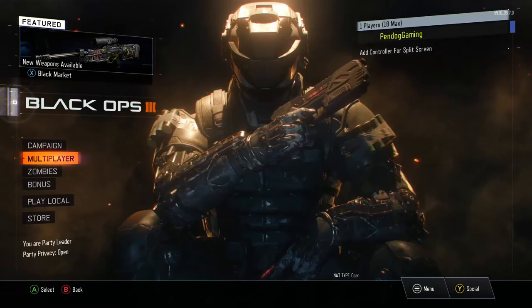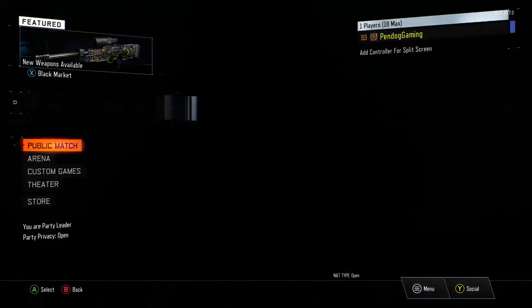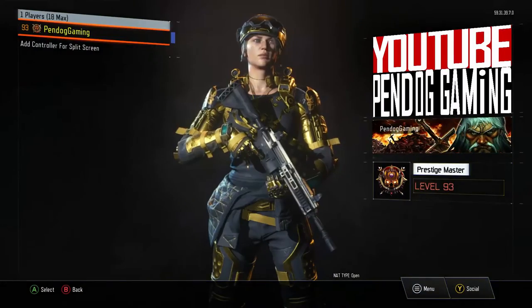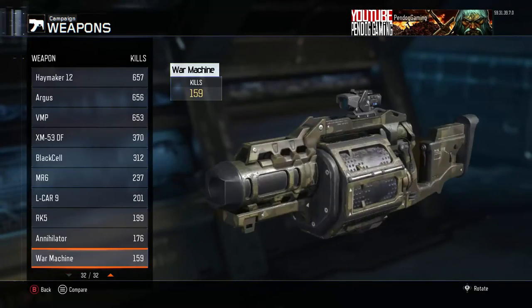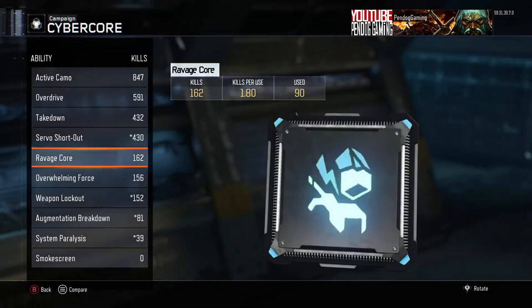All you want to do is click on Multiplayer in Black Ops 3, hover over Public Match, go to your game tag, go to Combat Training, go all the way over to Weapons and scroll all the way down, then go to Equipment and scroll all the way down, then go to Cybernetic Combat and scroll all the way down.